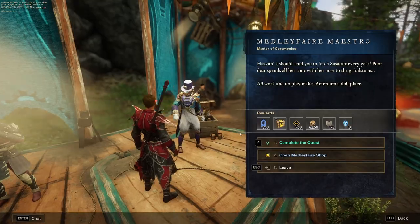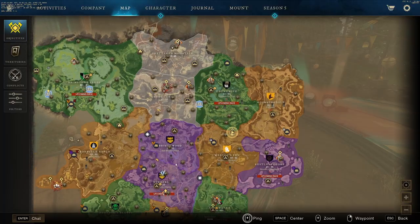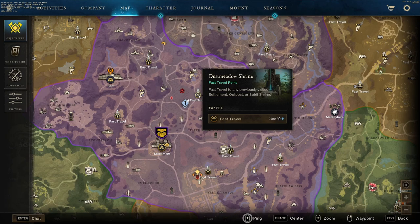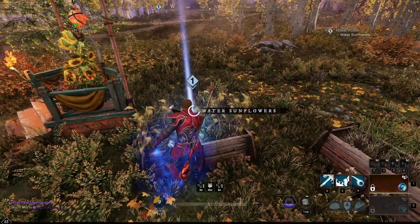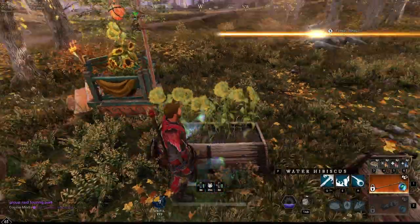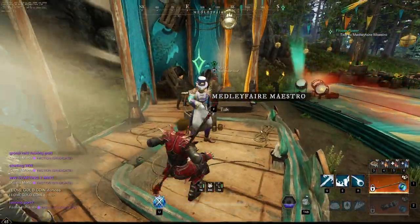Once we've done that for Suzanne, we need to head back to the Summer Medley Fair. Once you're back, talk to the quest giver again. Now we're going to talk to somebody else — I'm not going to even try to pronounce his name. We're going to head down to Everfall here, to Dust Meadow Shrine. Once you're here, talk to the person — they're going to ask you to water their plants. This is why we brought the three water.